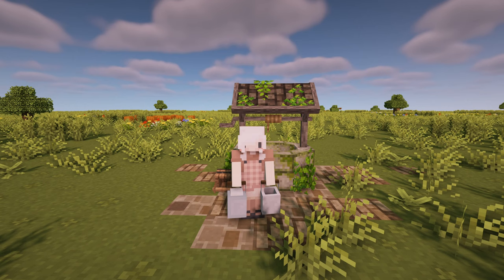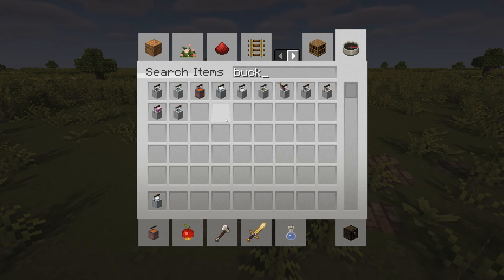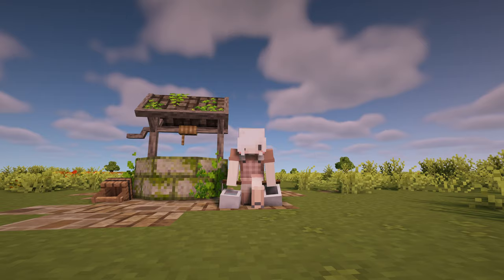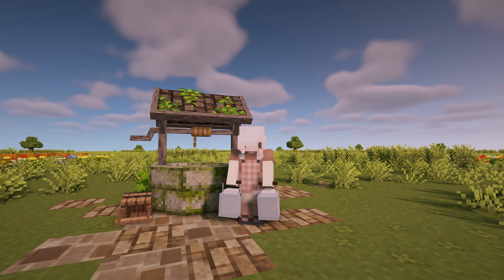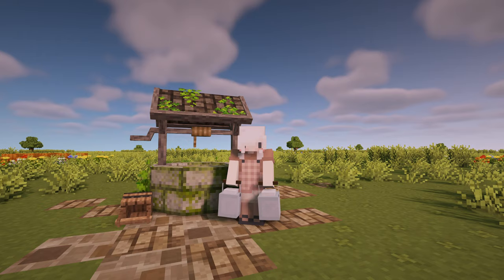Another great addition for your farm would be these bucket enhancements. It retextures all of the buckets and gives them this 3D look, which I love. Now you can pretend that you are carrying water and it's just more realistic. And the powder snow bucket looks exactly like milk jars — it's just so cute and gives you so many possibilities for creative, realistic scenarios on your farm.